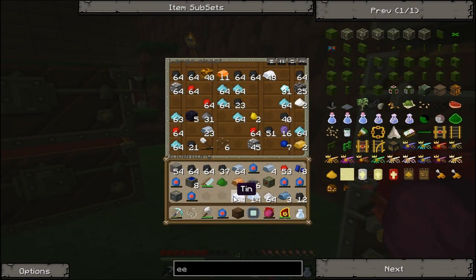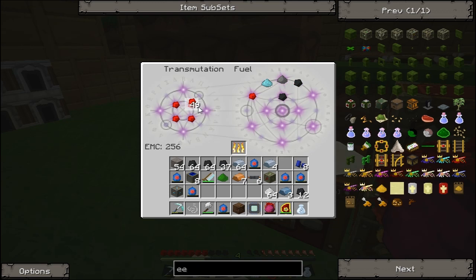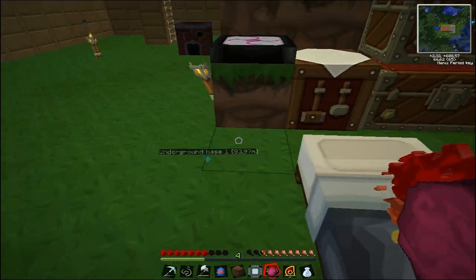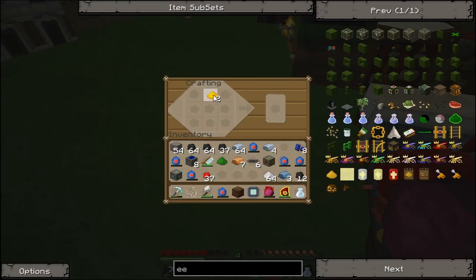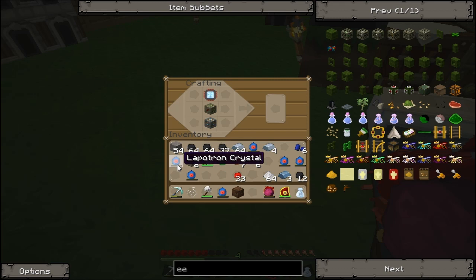That didn't work. Fuel - two. Let's see now - two redstone, electronic circuit, lapis. All right. Circuit, advanced machine block, MFE - and that's what I need.